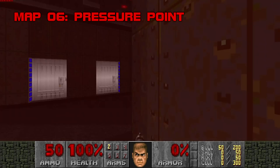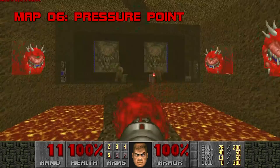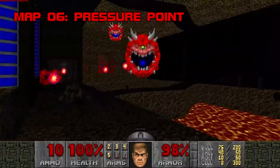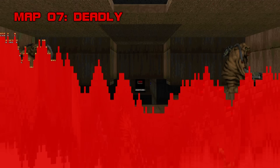Map 6: Pressure Point. Onto the first map in Scythe I actually like. Jib some imps, grab some guns, and hit the switch to raise a bridge to the second half of the level, where you'll encounter some shotgunners, hell knights, and a rocket launcher — but save that. You'll need it for a room with four cacos, two hell knights, and explosive barrels too close for comfort. Fall in the lava pit and you're dead. It's a pointed warning that Scythe could be going a lot harder on the player, but chooses not to. The TNT music is definitely a factor, but I like Pressure Point. Grade B-, Difficulty D.